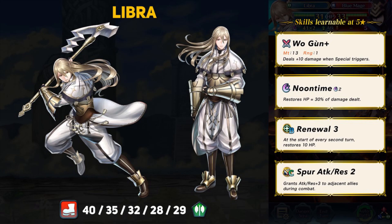Libra is an infantry axe unit with an interesting-looking weapon in his artwork — I believe it's the bolt axe from Awakening, but unfortunately that's not his weapon in Heroes. Libra sports 40 HP, 35 attack, 32 speed, 28 defense, and 29 resistance. That's a pretty balanced stat line, and Libra can fight physical and magical threats decently well. It's nothing super special, but it means Libra has a lot of build freedom depending on how you want to use him.